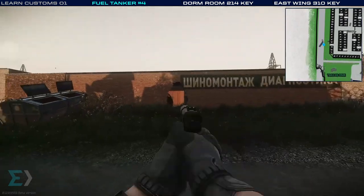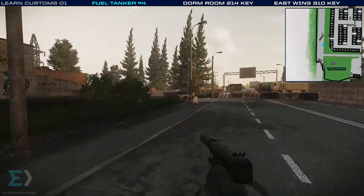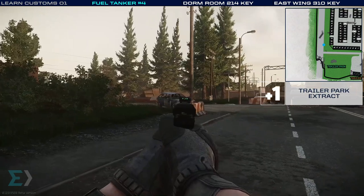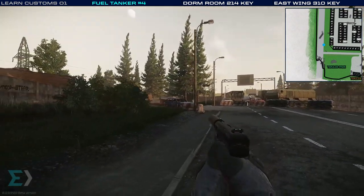Our next destination is going to take us through that hole in the wall, but first I want to point out an area on the right. The trailer park extract is against the white wall in the back over there — I wanted to point it out in case you need it.